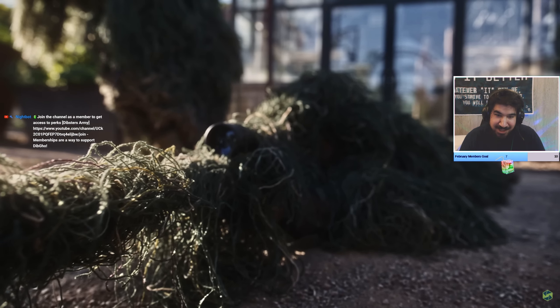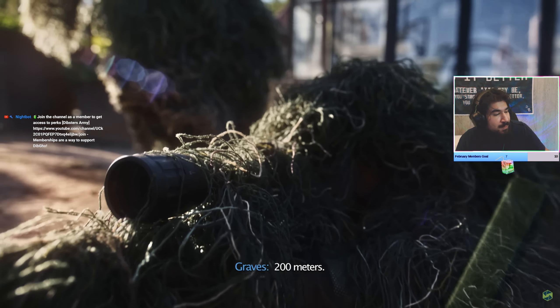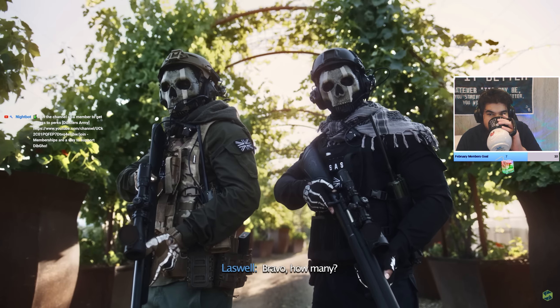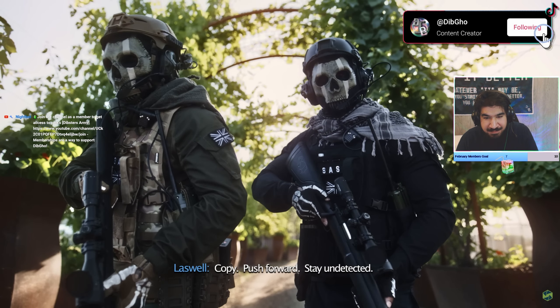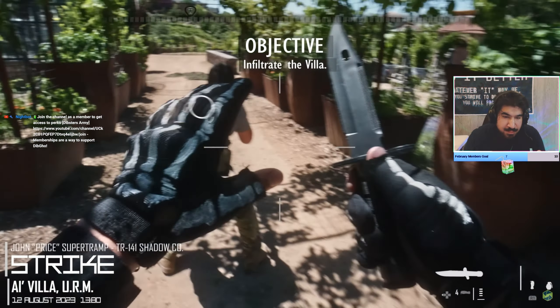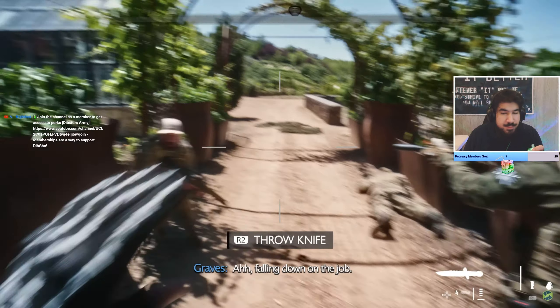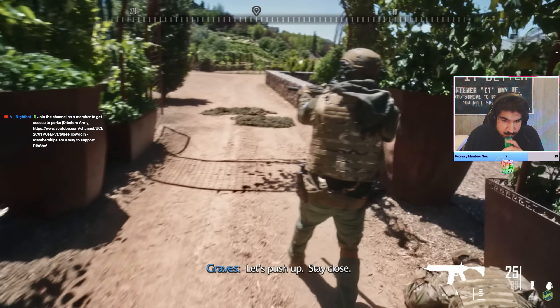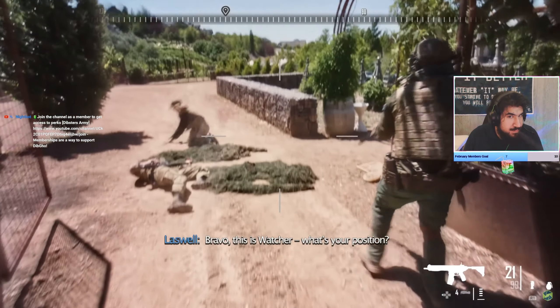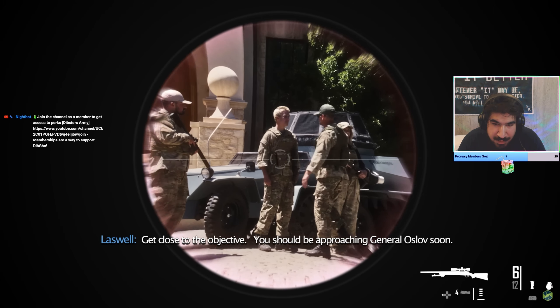It's so realistic, bro, because it's literally real life. No wind, 200 meters on me. Bravo, what do you have? Two down, copy. Push forward, stay undetected. Bravo, this is Watcher — what's your position? Near the Eastville entrance. Get close to the objective, you should be approaching General Oslov soon.